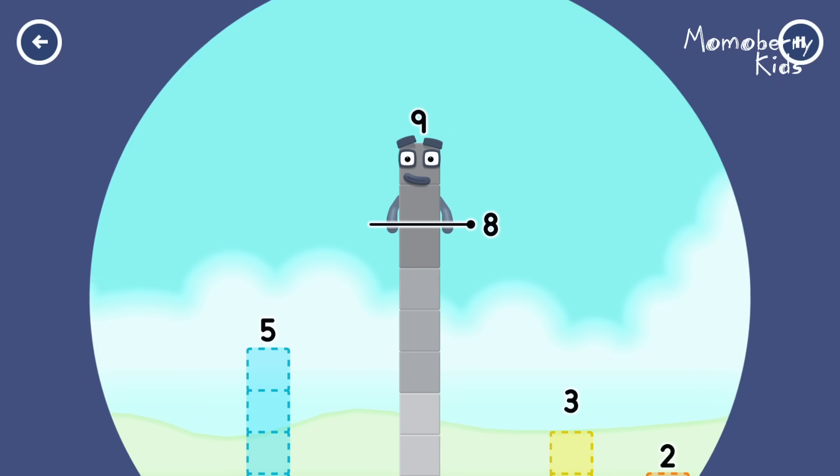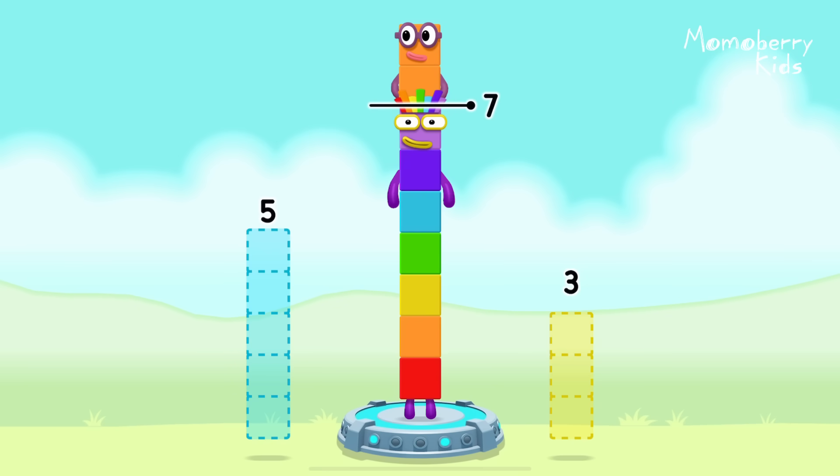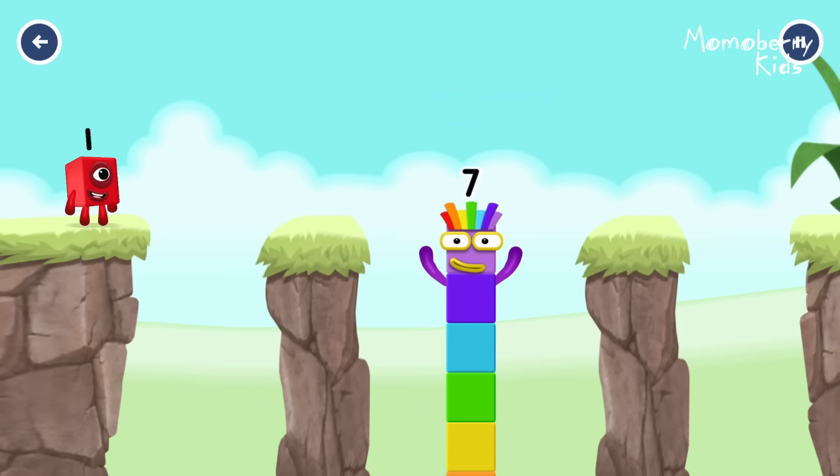Take number blocks away from nine to leave seven. Two — you've got it! Nine minus two equals seven. I am seven. Excellent.